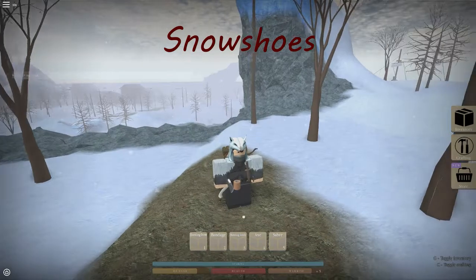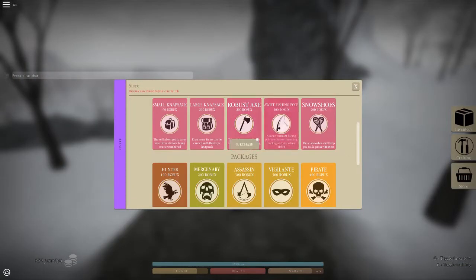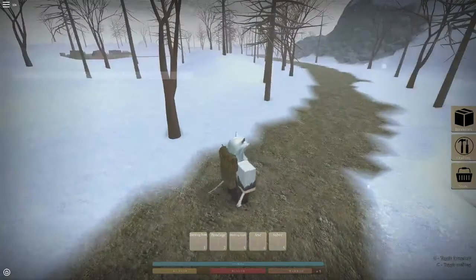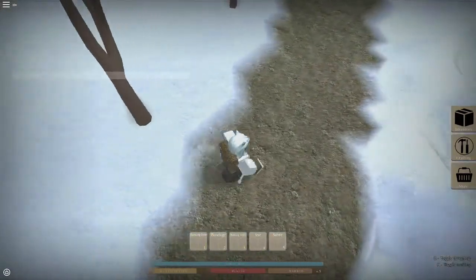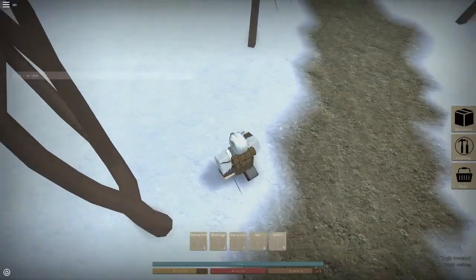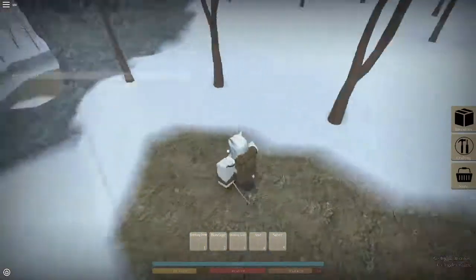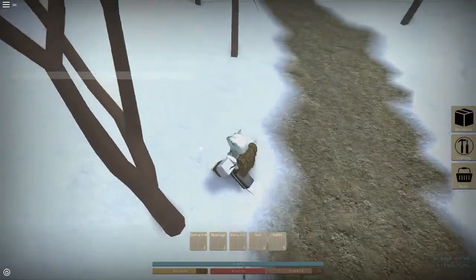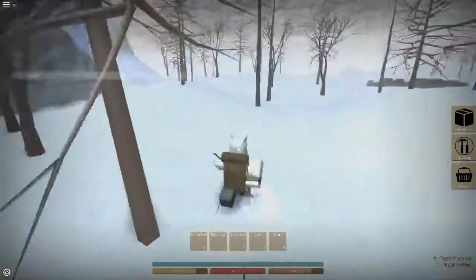Today I'm showing you the snowshoes game pass or permanent item in the store of Northern Frontier. It says these snowshoes will help you walk quicker in the snow — I've tried them and it does work. It doesn't change where you go, it actually changes your walk speed. It makes it the regular walk speed, the same as walking on a path.